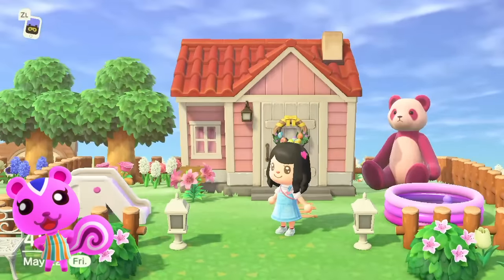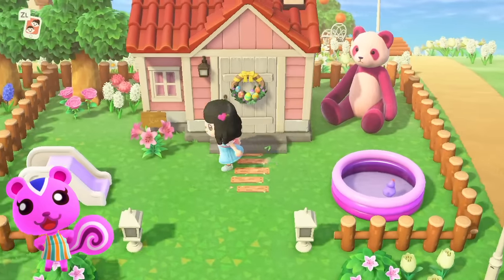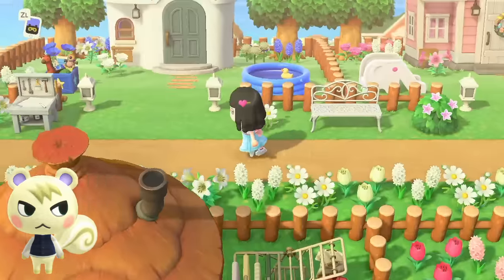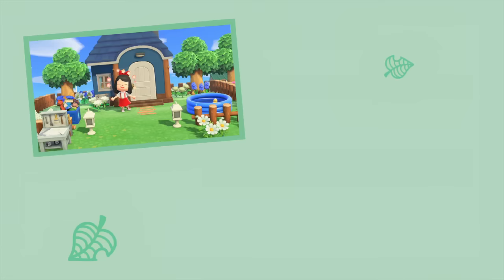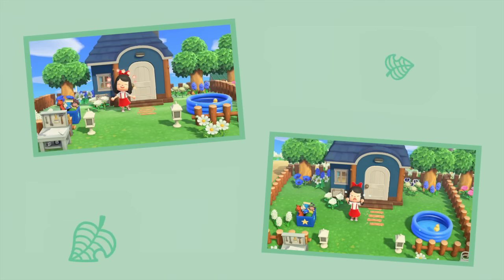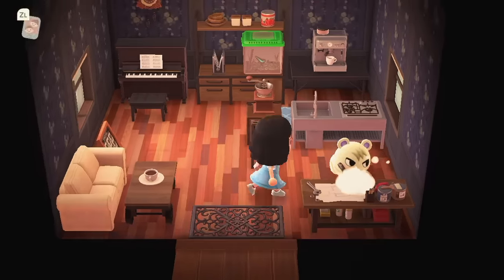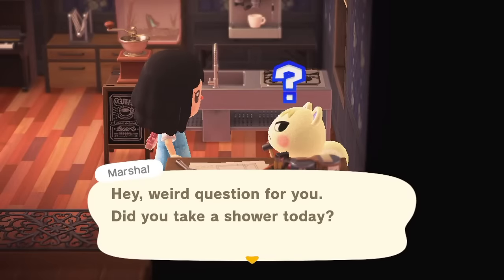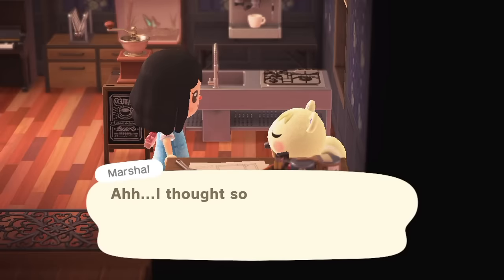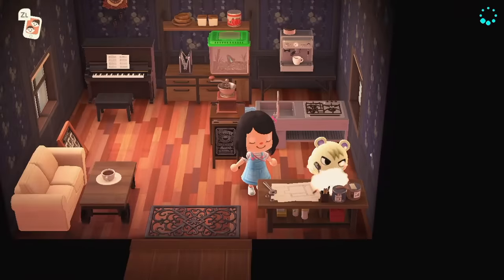Here we have Peanut's house — she's a very cutesy and peppy villager, so I gave her a cute pink slide and a pink plastic pool. And then right next door is Marshall, and it just so happened that my squirrels ended up being neighbors, which I thought was pretty cute. I originally decorated this front lawn to match Dizzy's house, but the blues still kind of go together. I have seriously grown to love Marshall so much — he's so funny. I love everything that comes out of his mouth, and I'm gonna miss him so much.